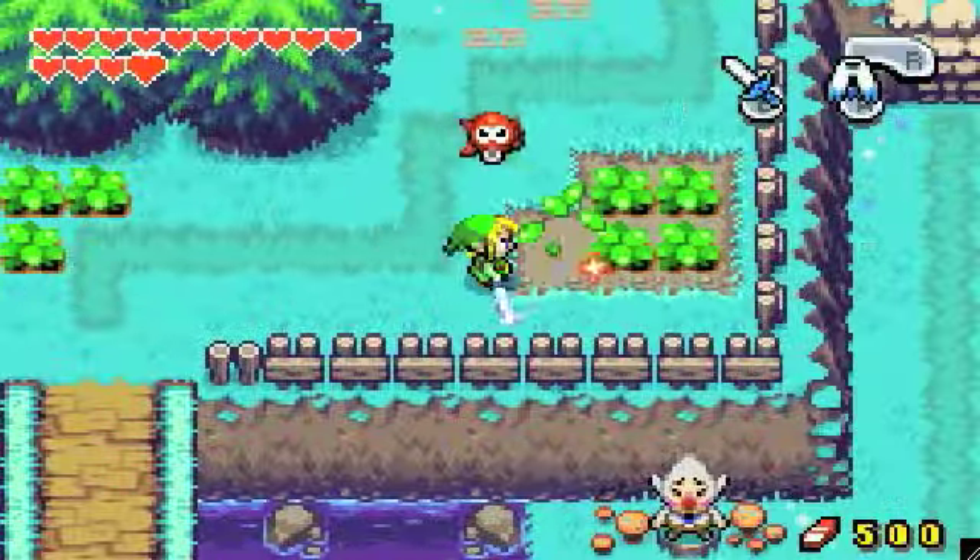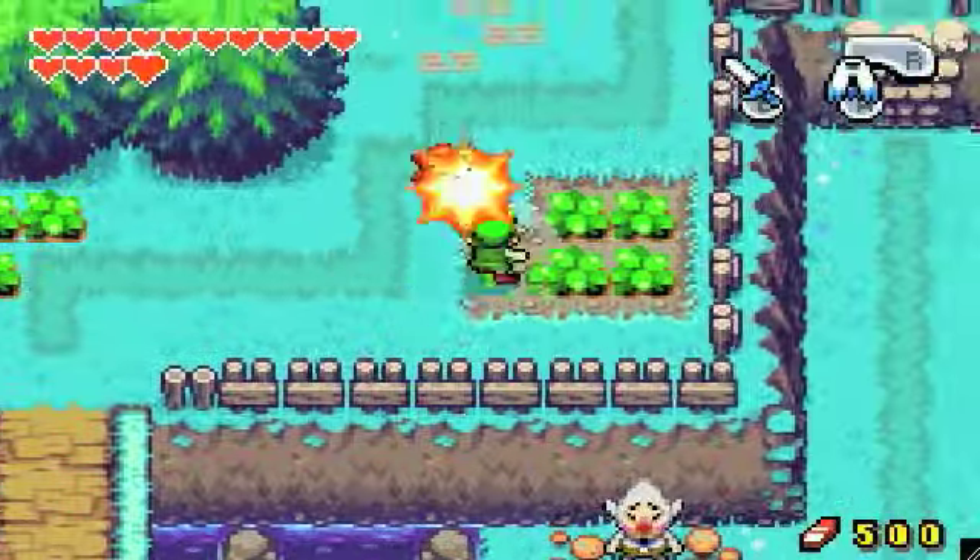Now that we have the Roc's Cape out, we can jump across here. Why did I pick up this bush? I don't know, but I'm taking it with me. You can't jump in water either — I'm going to just try and clear that in one. Go! Fucking made it.